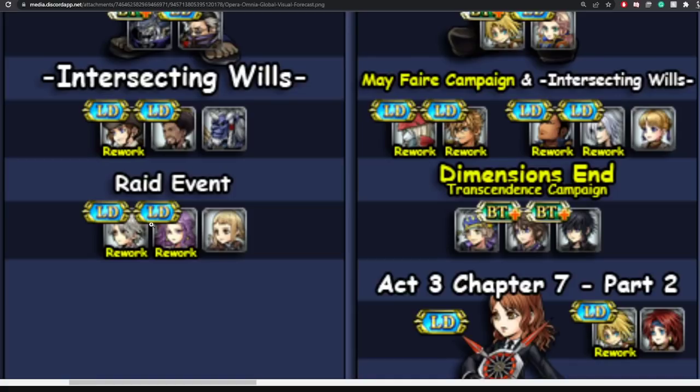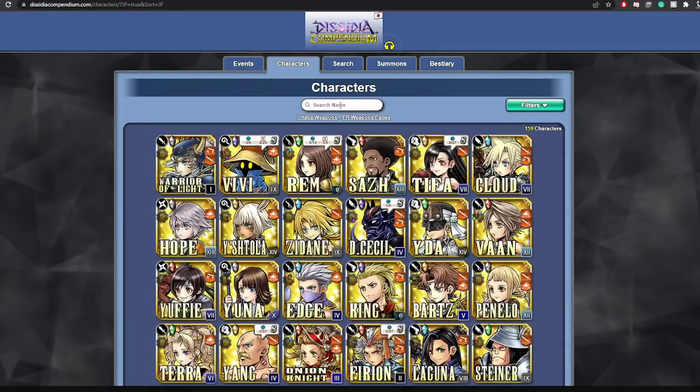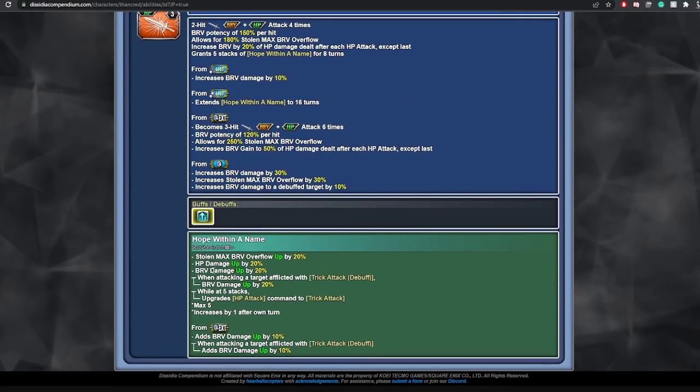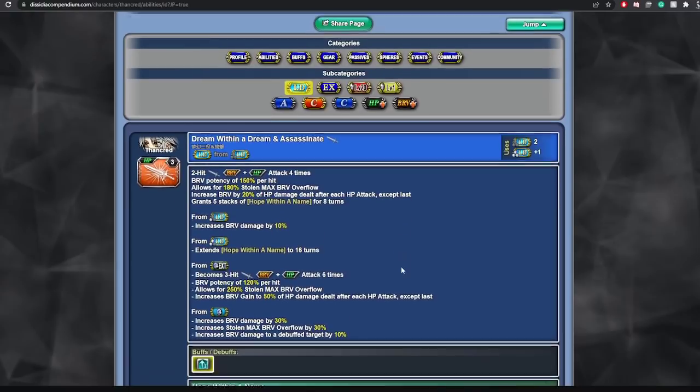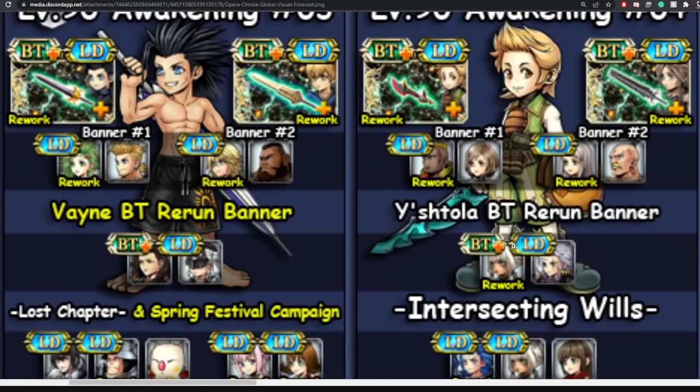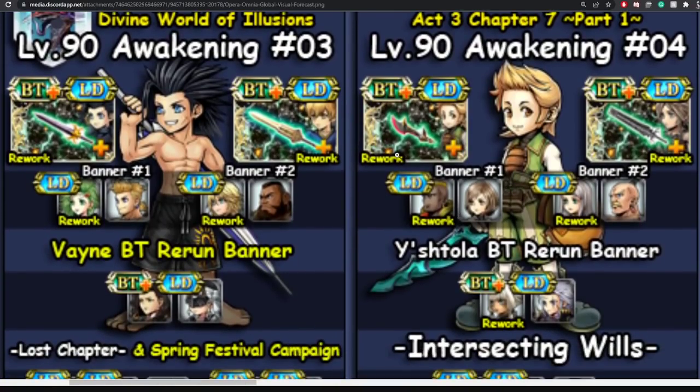There will be a raid event. Thankred gets his LD weapon and Maria's LD weapon gets rerun — I already have Maria's. Thankred's LD basically gives him Stolen Max Brave Overflow up, HP damage up, Brave damage up, and when inflicting a target with the Trick Attack debuff he gets additional Brave damage. While at five stacks it upgrades his HP attack to Trick Attack. It's average — I feel like they did my boy wrong — but I will be pulling for it because he is a Final Fantasy 14 character.